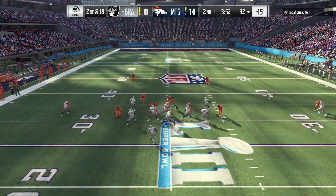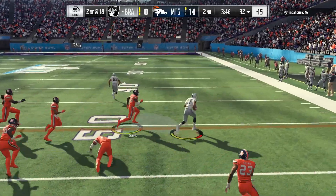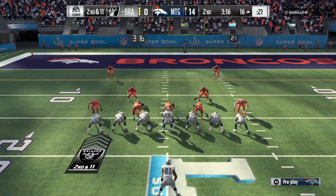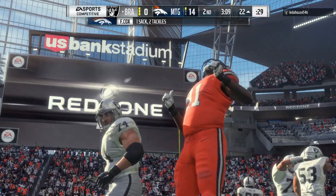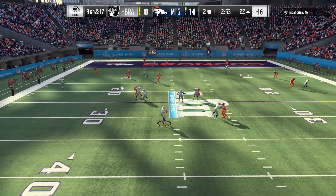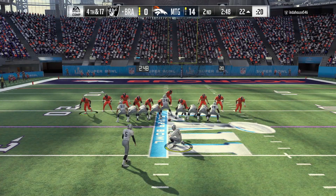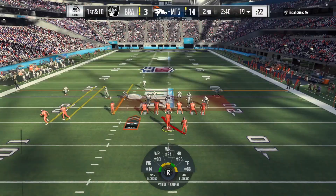If you didn't see the gameplay yesterday, go watch it — LT is a straight beast. Nothing's open and he hits his man. Ken Houston, how do you let Dwight Clark just break that tackle? He's just running skinny posts. Fletcher Cox makes a good play — I'm so happy I got Fletcher Cox. Jerry McCoy wasn't bad but Fletcher Cox is super good and he's fast, got 82 speed. We hold him to fourth down and he takes his three points, still down by 11.